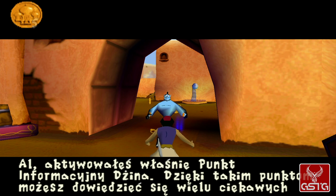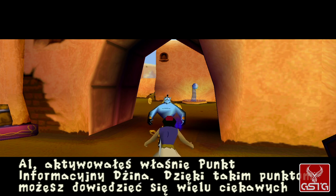You've activated a genie information point. These are a great source of information, so do not ignore them. Did you know that coins are the main currency in Agrabah? Coins can be used to complete many different tasks and might be useful in buying a thing or two. I've got a little hint for you — collect coins wherever you can.